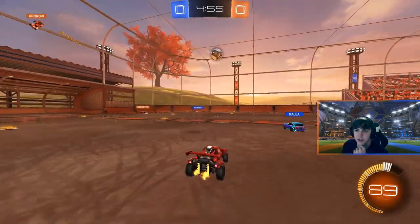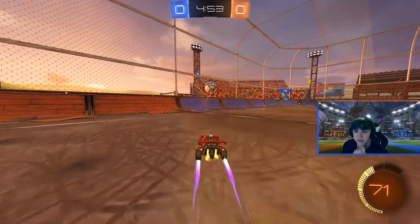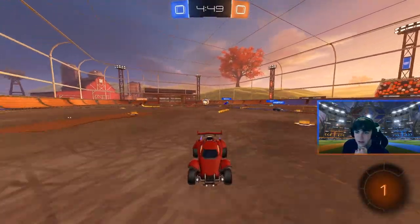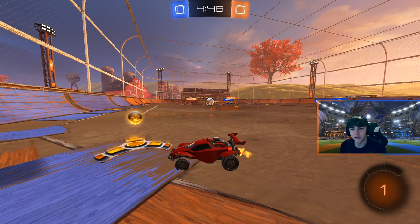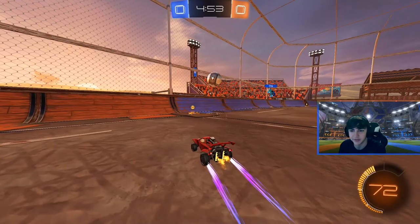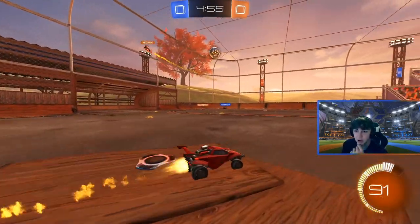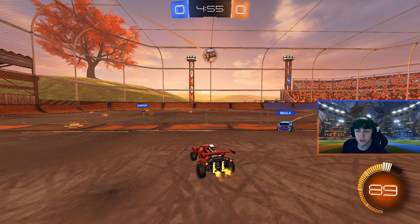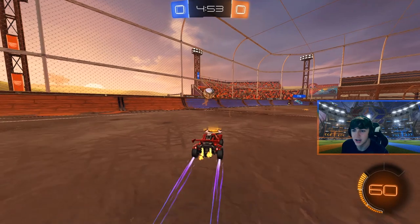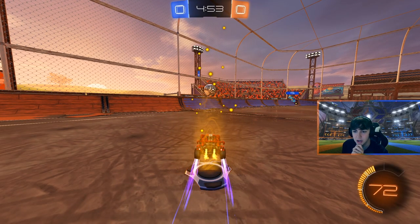Unfortunately Kronovi gets dunked on but makes a nice recovery. A lot of people will think Squishy is being dumb here, but I really like his movement around the field. After Kronovi wins this ball, Squishy sees his two teammates to his left so he knows he's the man on the ball — he has to be the one to pressure it. But the ball is rolling away from him, so there's really no situation where Squishy gets to this ball first.